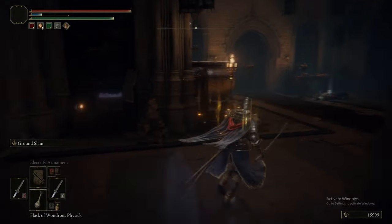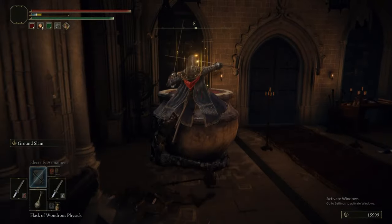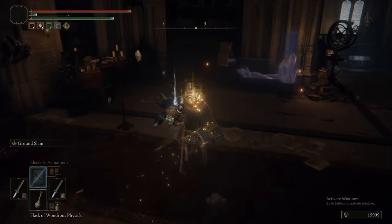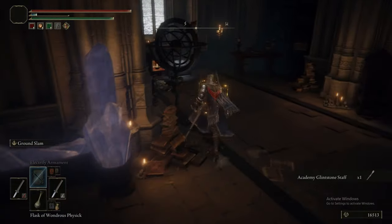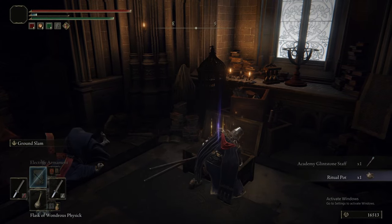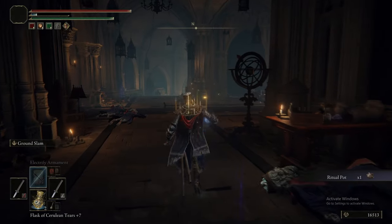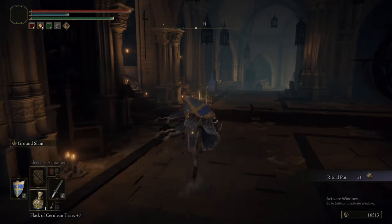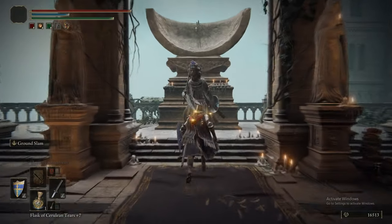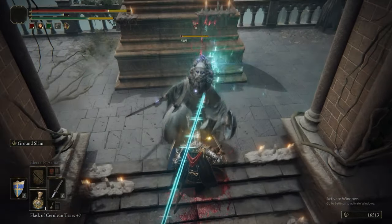You're going to get hit off a bunch of spells as well as there's a big jar in the corner that is also going to start wailing on you. We can kind of get the jump on all of them. Grabbing a Ritual Pot from this chest here, the Academy Glintstone Staff is probably your best mid-game staff - it has really, really good scaling up until you hit about 50-something Intelligence.